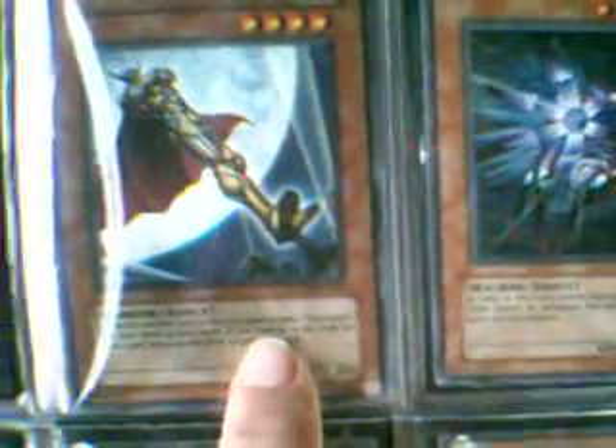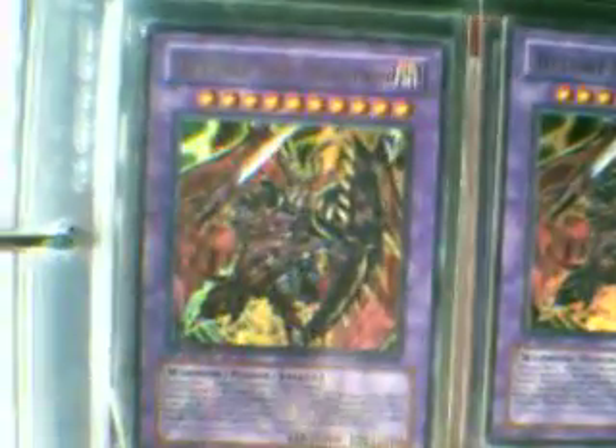This is an original Captain Gold from Force of the Breaker. Still have three Dark Necrofears — one first edition. And more silly stuff — some Fusions and Rituals. Got two Destiny End Dragons, First Edition, from Light of Destruction. And a First Edition XY Dragon Cannon.